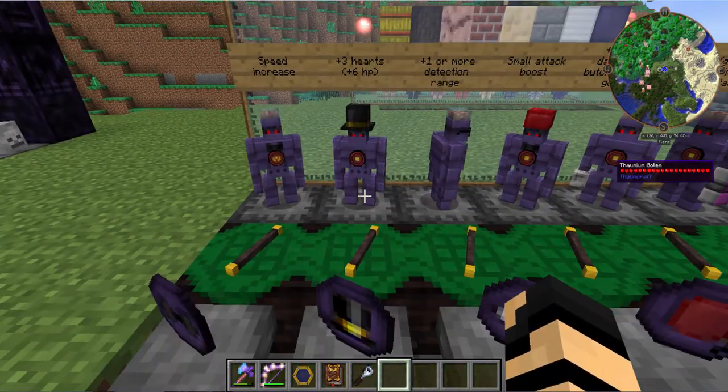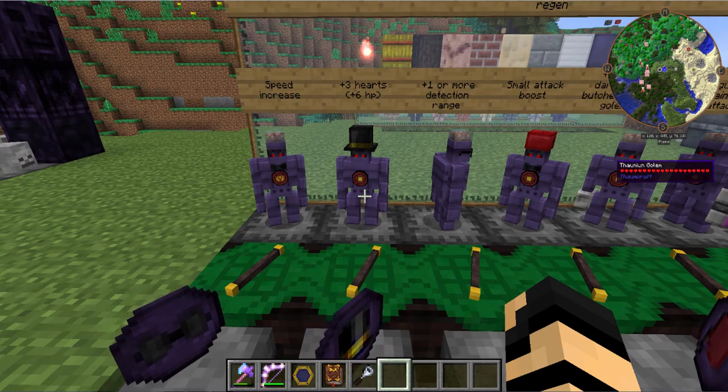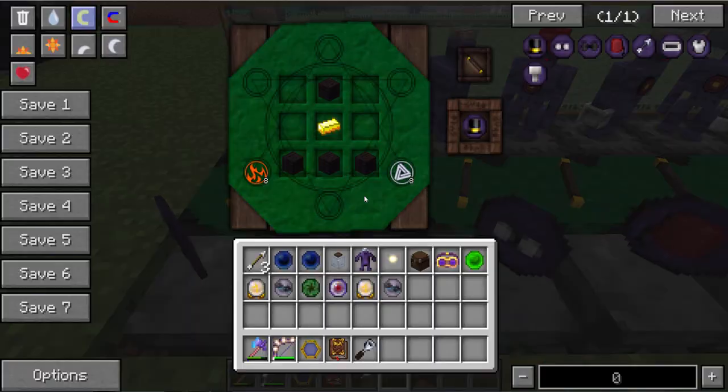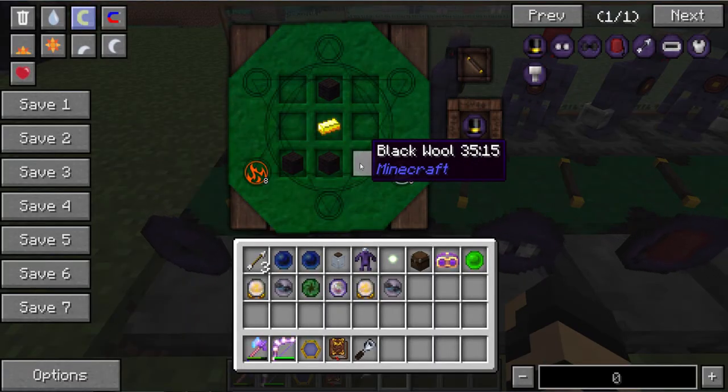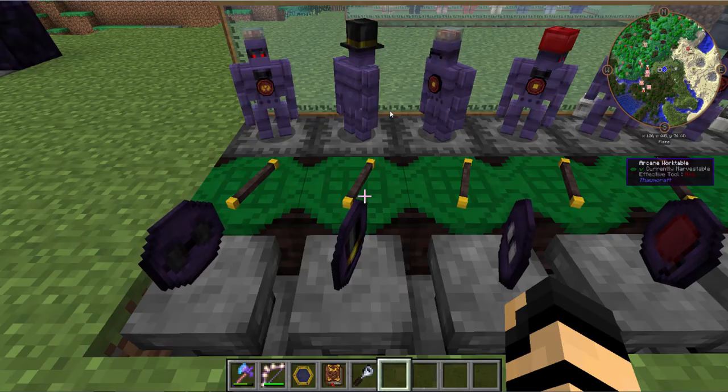Then you've got your tiny hat, which is this little top hat looking one here. Pretty cool — it gives a bonus of three hearts or six hit points. The recipe is very simple: just some black wool and a gold ingot with some vis from your wand.